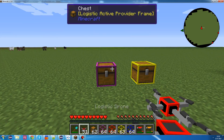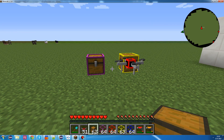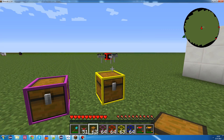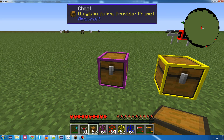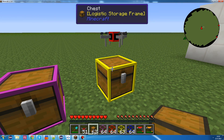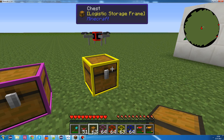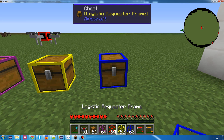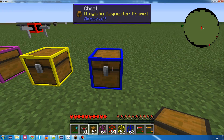Now let's put down a logistic drone and let's put something in this chest. You'll notice that after a second, the logistics drone will grab the items and put them in the storage chest. So, the active provider frame actively provides items to the network. A storage frame basically acts as a buffer - it will accept any item that's being provided, and it will supply any item to a requester frame.